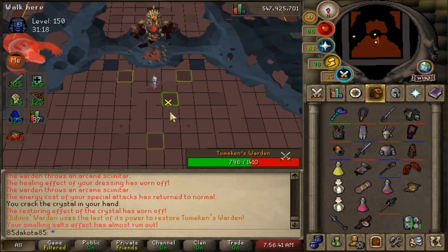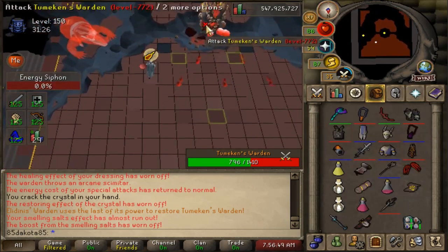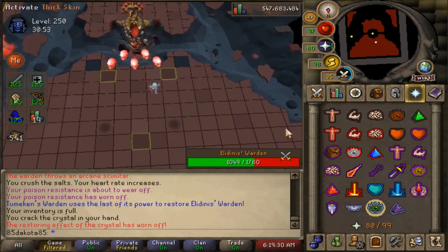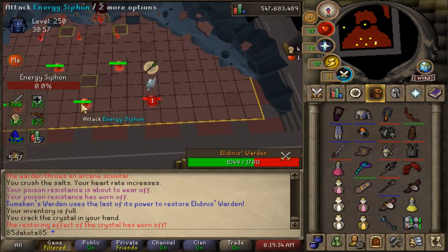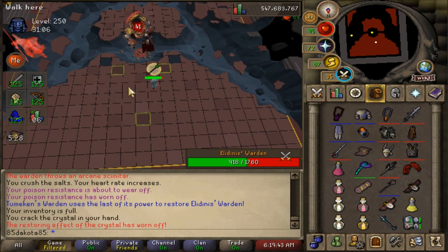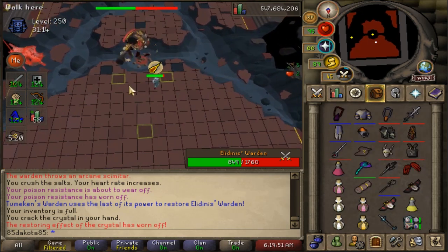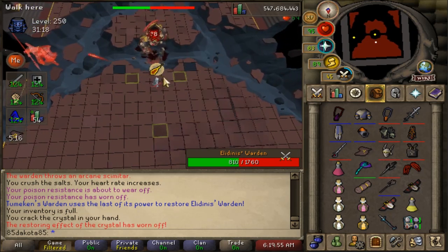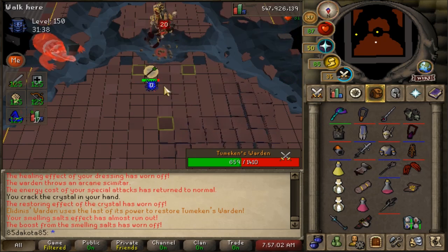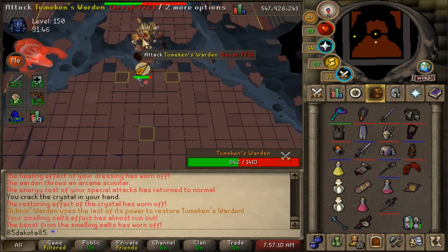After the second set of skulls, a Phantom spawns on the left side. If fighting Elidnus' Warden, it's Akka; if fighting Tumekan's Warden, it's Z-Bak. They use range and magic attacks, so now it's time to use overheads. Akka always starts with range and switches every three attacks — three range, three magic, repeating. Z-Bak switches randomly with no pattern, so it's easier to deal with Akka. With Akka, you must have your overhead on before he uses the attack; with Z-Bak, you can switch as the projectile reaches you. That's the main reason I prefer fighting Elidnus' Warden in this phase.